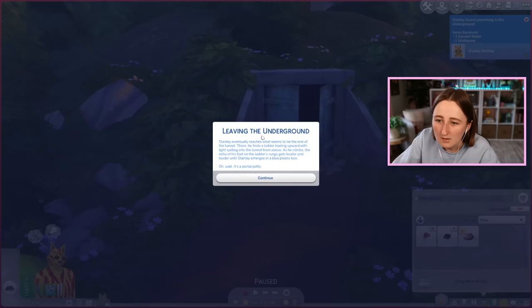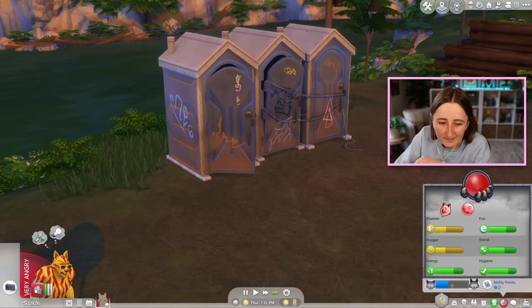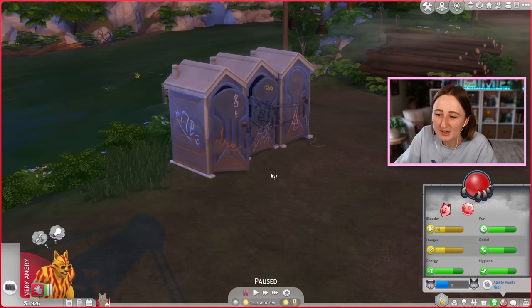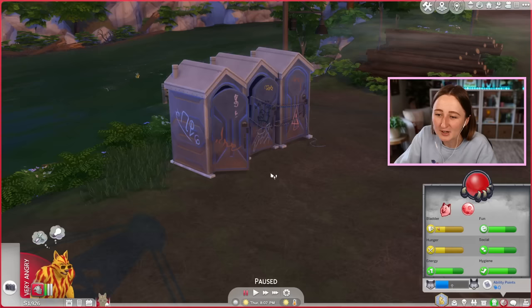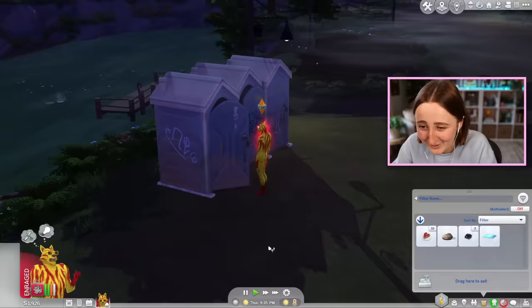Leaving the underground — Stanley eventually reaches what seems to be the end of the tunnel, finding a ladder leading upward with light spilling in from above. As he climbs, the echo of his feet on the ladder's rungs gets louder and louder, until Stanley emerges in a blue plastic box — oh wait, it's a portal potty! I did it! I can travel between them now. It took so much to finally find our first tunnel path. The beast is beckoning — we're losing our grip on humanity right now. Ghoul facial mask — oh my god, it's just like a face mask you can use.